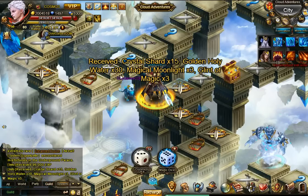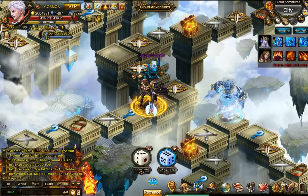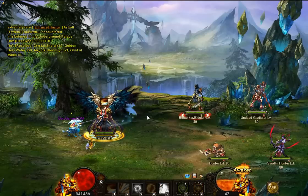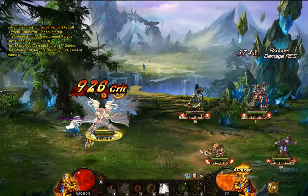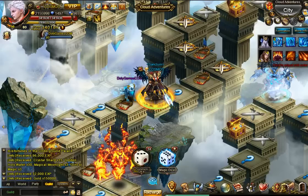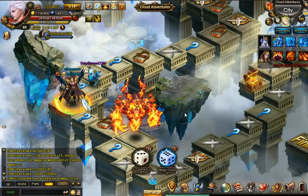That gets us another 30 holy waters, 3 moonlights, glint, and 15 shards as well. From here on I can safely buy another magic dice and go 6 forward. I'm going to do 5 instead of 6 to land on the chest, because you have a chance to get a magic dice from this. And there it is, another magic dice, which is perfect.